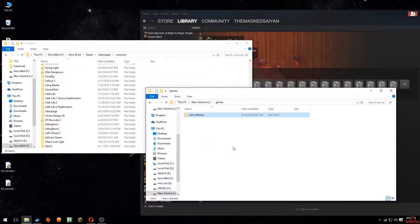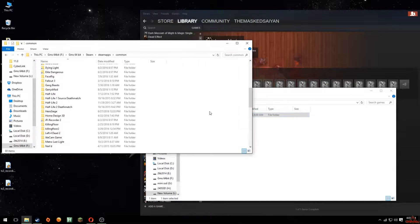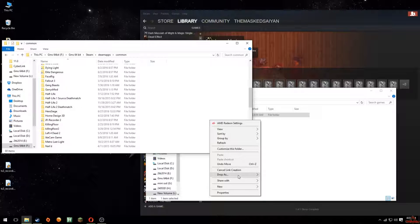Then I go back to where it was originally located, right-click, and say Drop as Symbolic Link. It's going to ask you yes or no — just say yes.